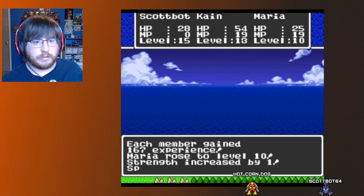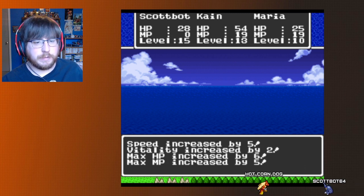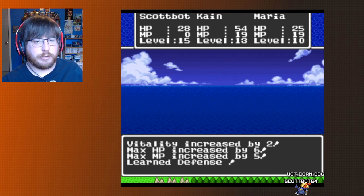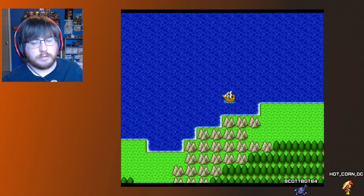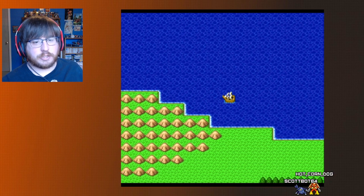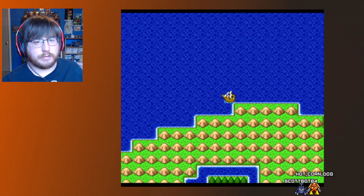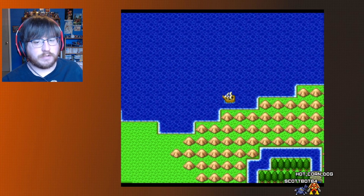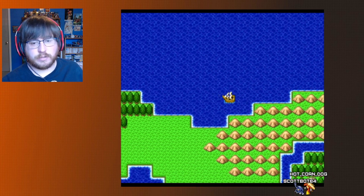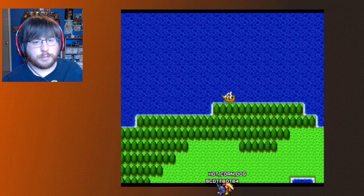Someone leveled up — it's Maria! Level 10: strength by 1, speed by 5, vitality by 2, HP by 6, MP by 5, and we learned Defense. I think that is actually Sap — it lowers the defense of opponents, not a self-buff. It's still a good spell. There's Lake Cave right there.